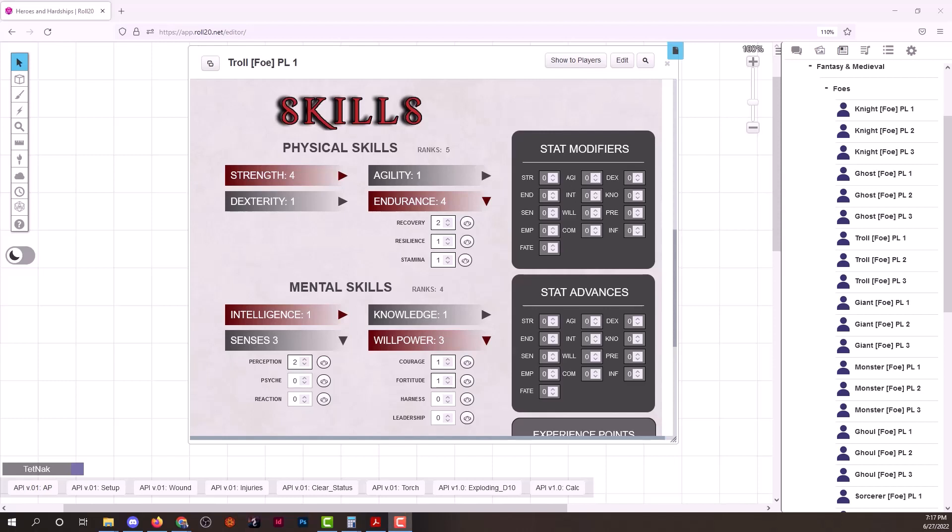Hello potential backers and friends. This is Jason Duffley, developer of Heroes and Hardships by Earl of Fife Games. Today I wanted to show you the very basics of our Heroes and Hardships dice pool system and how that works and a few options for it, so you can get an idea of what happens when you make a skill check.